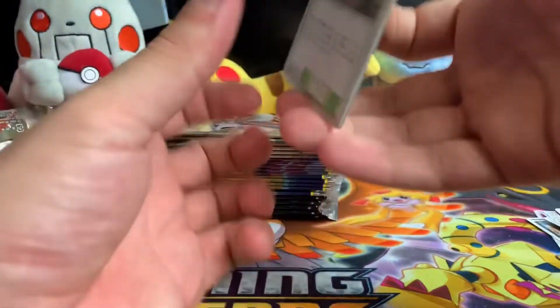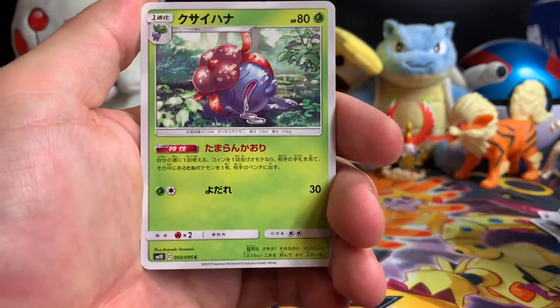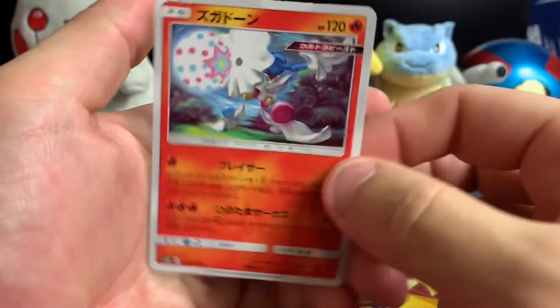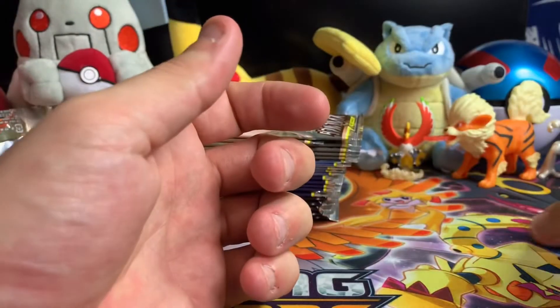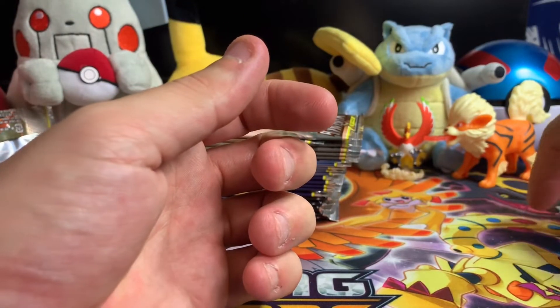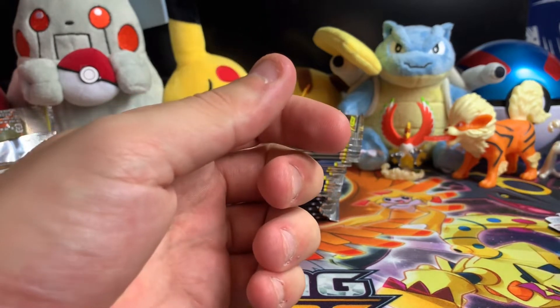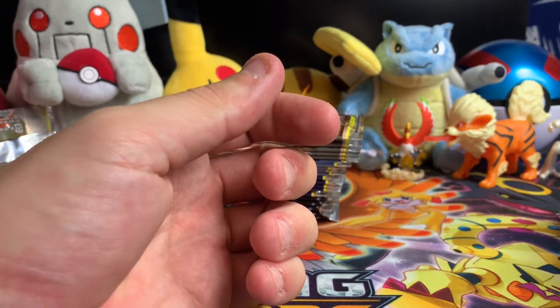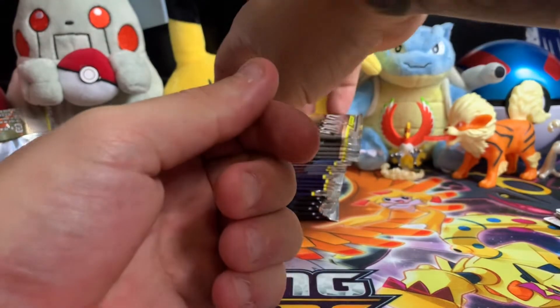One to the front, flip it around — we have a Martial Arts Dojo, a Gloom, a Poliwhirl, Porygon, and a Blacephalon. That's a rare... I'm not sure, maybe an uncommon. Let's try some GGN.